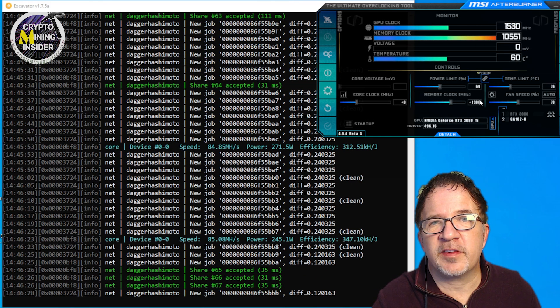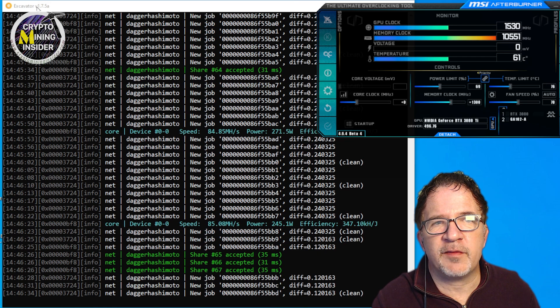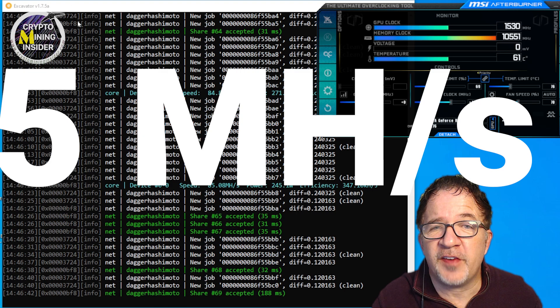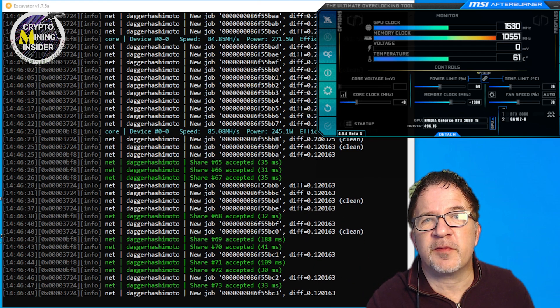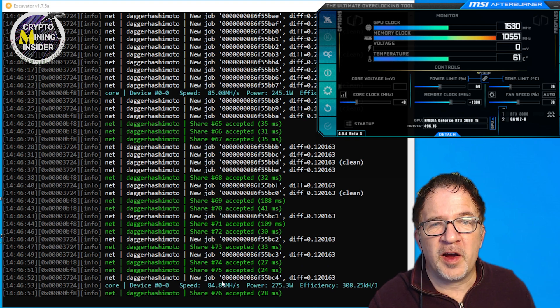I've entered some manual overclocks using MSI Afterburner. I found the built-in overclocks coming from NiceHash in the OC tool were not very optimal. Using Excavator 1.7.5a with manual overclocks, I'm able to get 84 to 85 megahash. That's a great step forward — I was originally at about 60 megahash and now I'm getting into the mid-80s. This is a big step forward for Excavator and for LHR unlock miners.